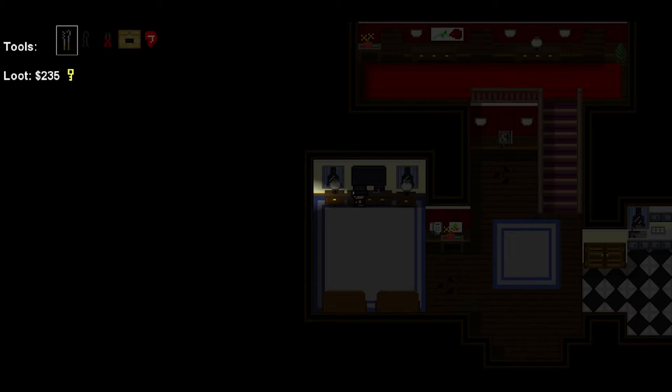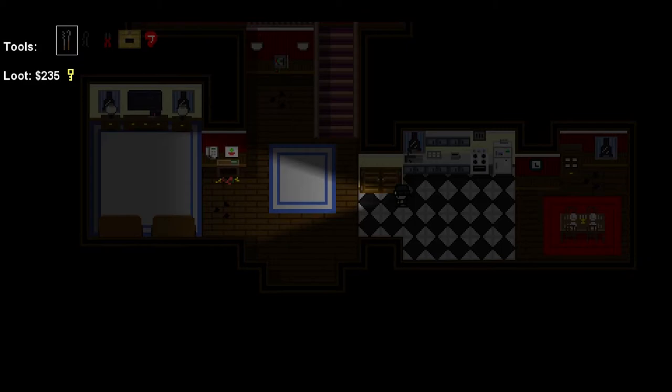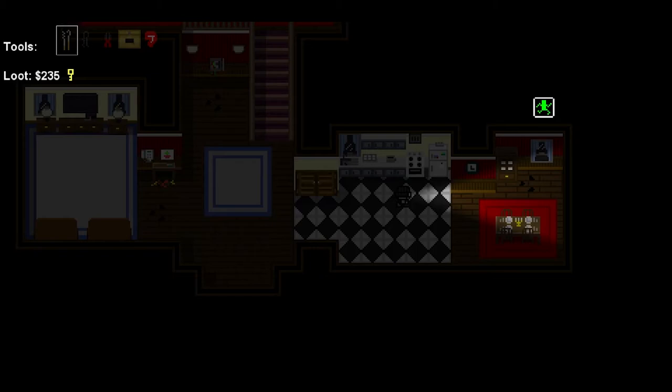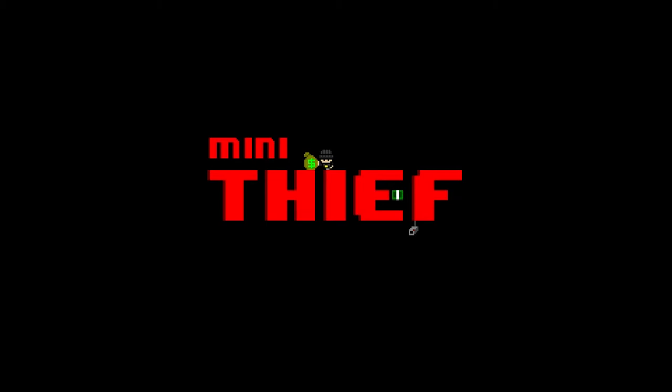We've got the key, we opened the safe — that should be everything. We should be able to escape through this window, but for some reason it doesn't trigger until you search other things. So we haven't gotten enough loot to actually get out of here — that's what it's trying to tell us. We searched that, there was nothing in it, and that's enough. So wow, no struggle whatsoever.